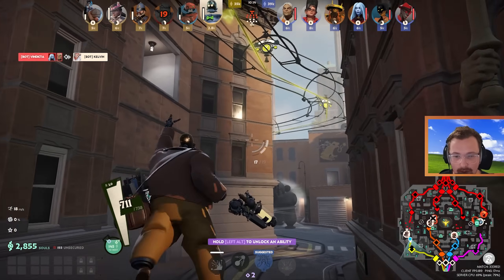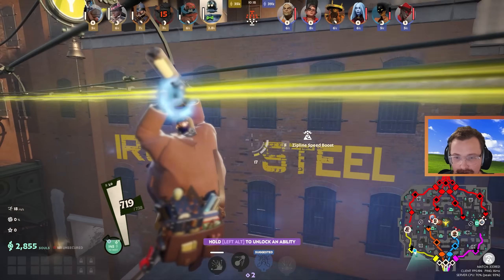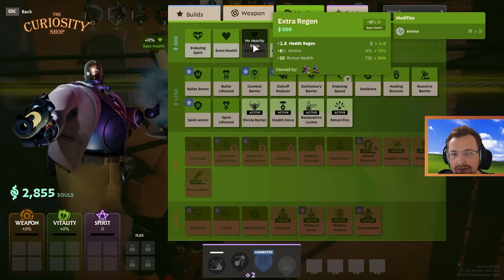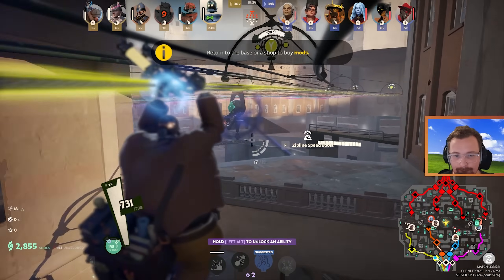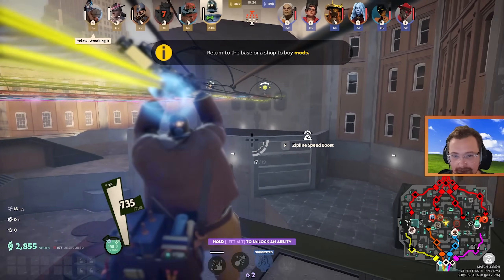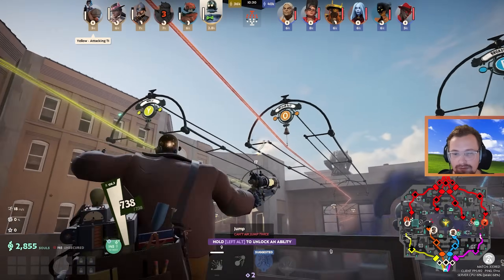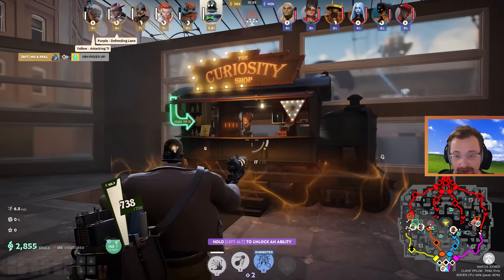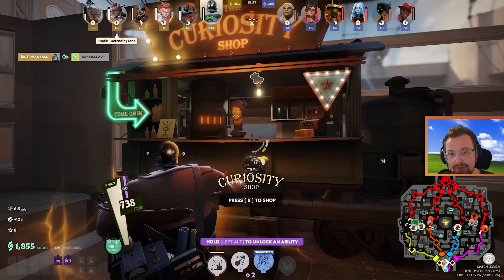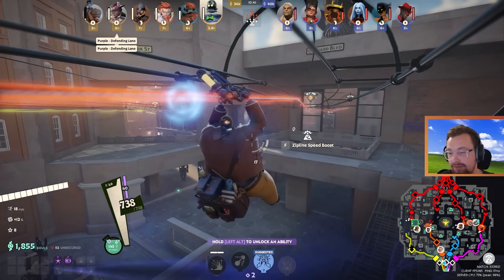Another tip: if you're going back to base, open the map or shop and figure out which item you want to buy. As you go over the barrier near the shop, you can actually buy the item while in transit and then head straight back — you don't need to drop down into the shop area. You can stay on the zip line and buy items in midair. A lot of people jump down unnecessarily, so skip that step.